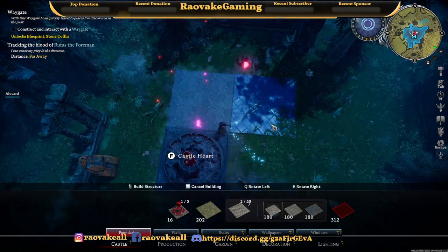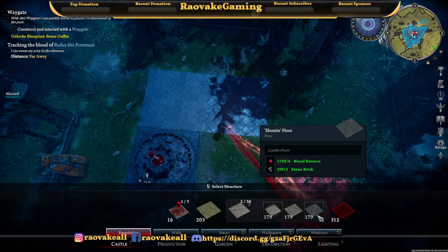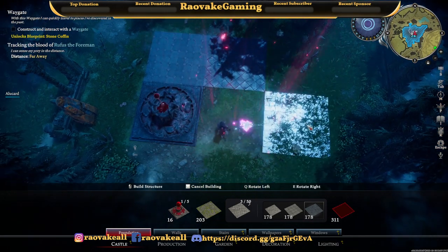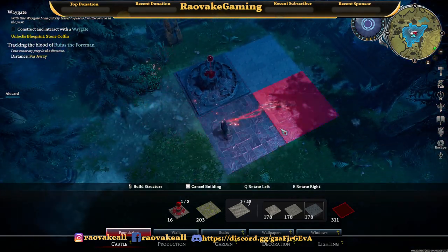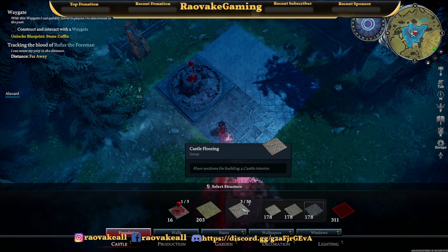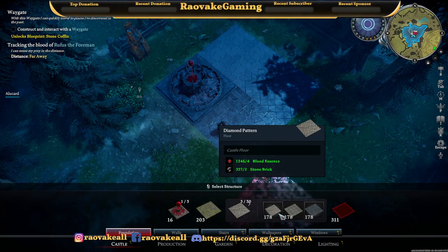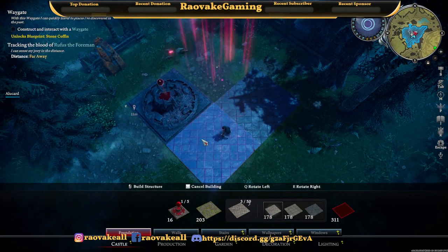What pattern do I want? Are you also thinking up how you'll put it? Well, right now I'm deciding what type of floor I want. I always like diamonds.